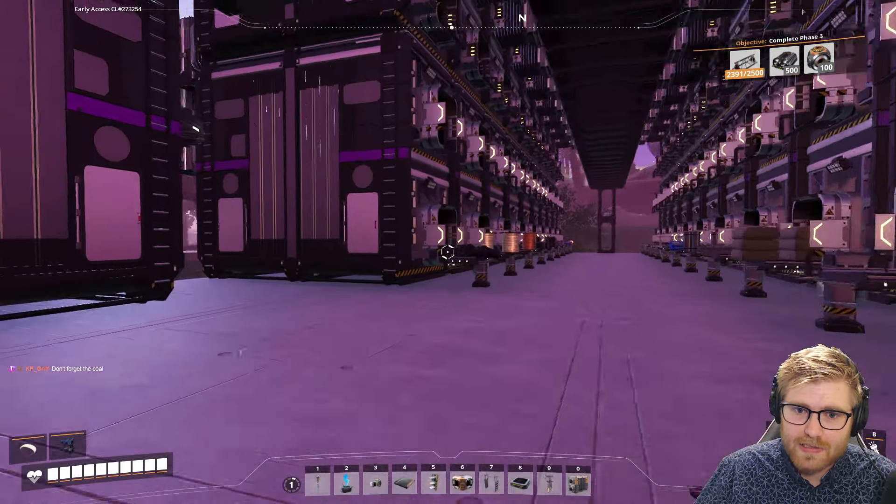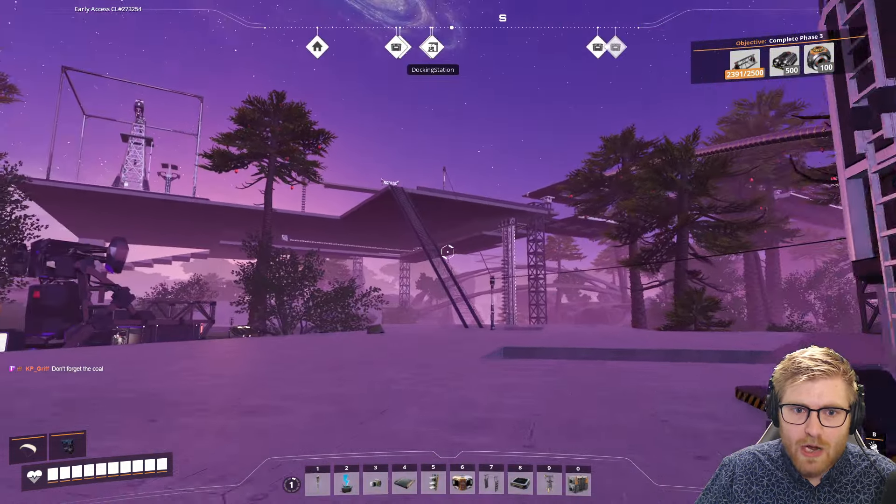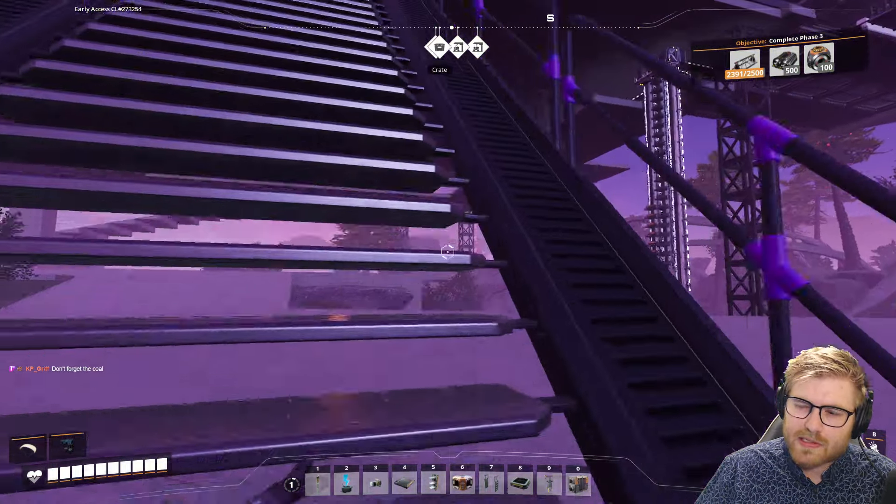Alright, let's sacrifice one thing of plates to get coal. We have a pretty sick bridge, however there are a lot of loose ends — loose ends, if you will.